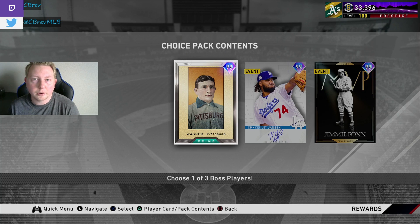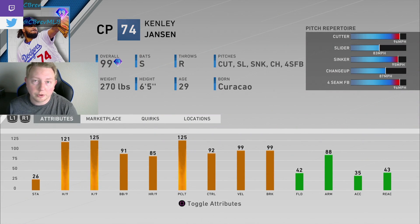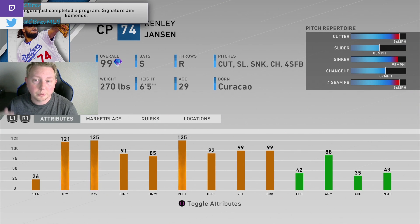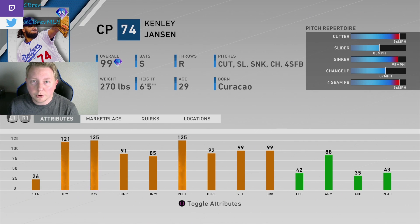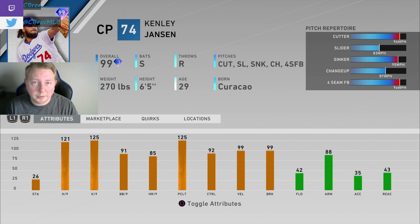Now that we've gone over each card, let's talk about who you should take out of your choice pack. I'm going to start with Kenley Jansen. I am not dogging this card at all — all three of these cards are in-game. But as far as improving your team and comparing how good the card is relative to other options we already have, I think Kenley Jansen is easily the worst choice in this pack. We already have Mariano Rivera, who is a carbon copy. They also just released a 97 Wade Davis with basically the same pitch repertoire, which will only cost you about 20k stubs. You should only rock four righty relievers in your bullpen, and they've been throwing a ton of in-game relief pitching options at us recently. I do think Kenley is a top four in the game, but I think you can get a lot more value taking someone else out of this pack.